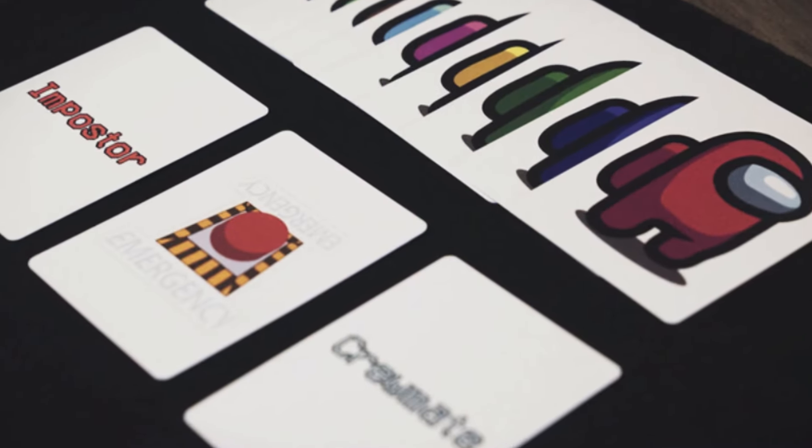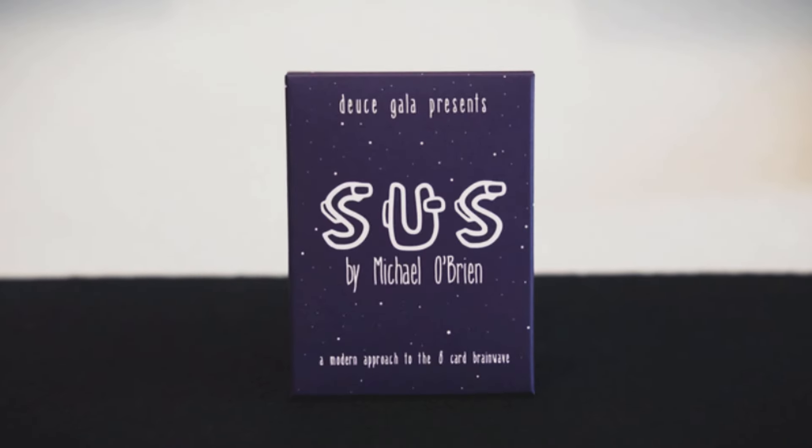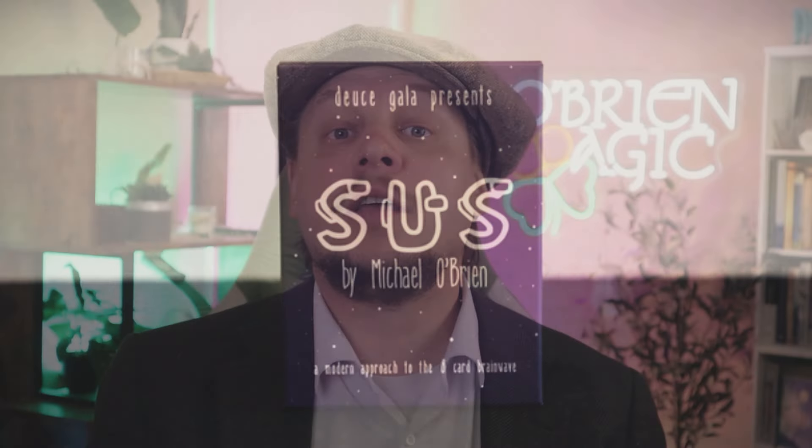What I decided to do was take this eight-card brainwave engine and inject it into this effect. I've already done this with another piece called Sus — an eight-card brainwave style effect using Among Us characters. Over the years I've added some new little ideas, and I've featured very many of those in this project. So you're not just learning the eight-card brainwave — you're actually going to learn my take on it and some bonus ideas as well.